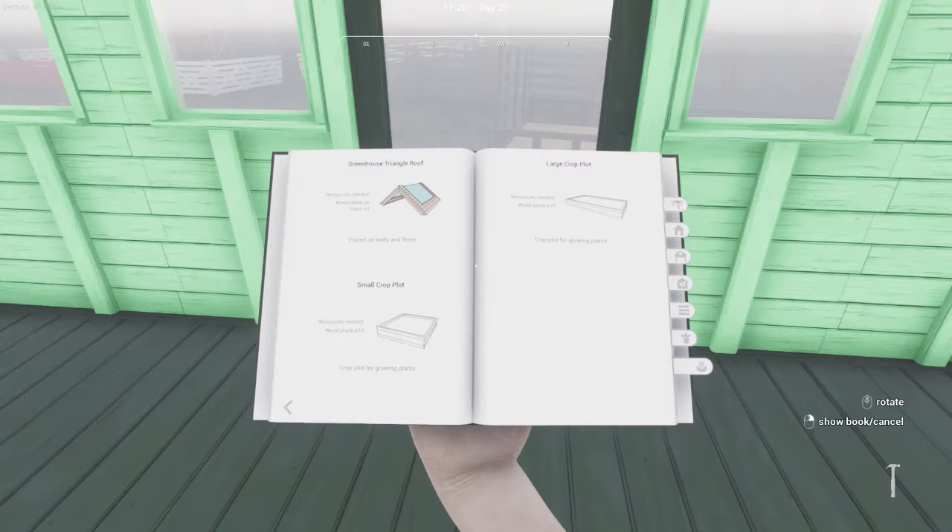Once your greenhouse is built, or if you've decided you don't need one, the next step will be to build your crop plots. You can find these at the back of the greenhouse section of the build book. There are small crop plots that can be built with 10 planks, and large crop plots need 18 planks. Small crop plots will only hold one plant, and large crop plots hold two plants.